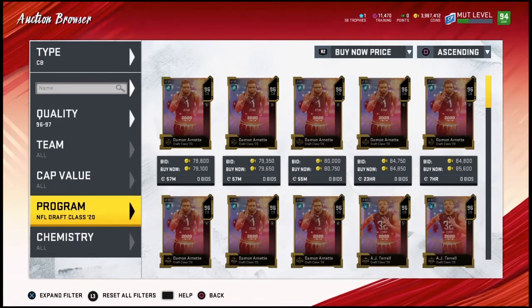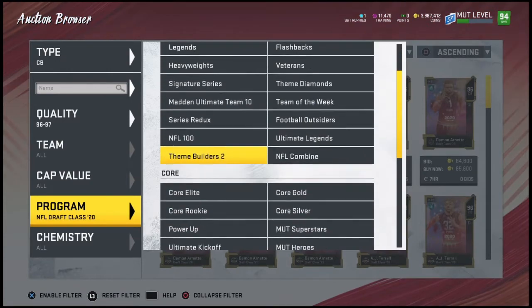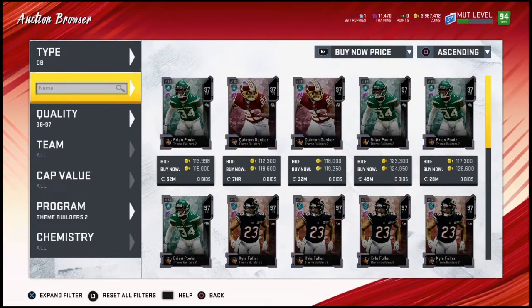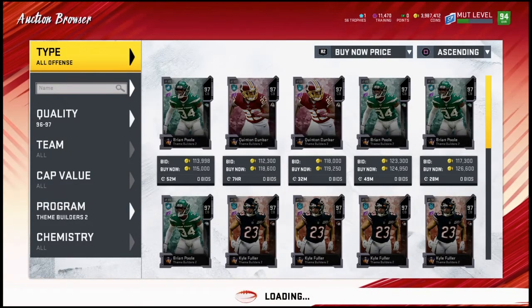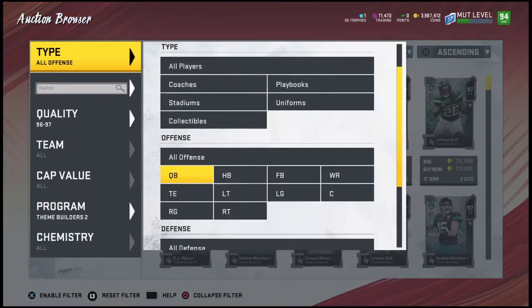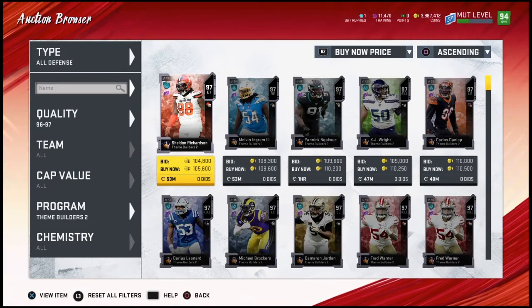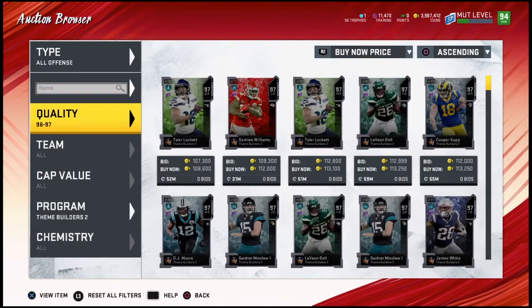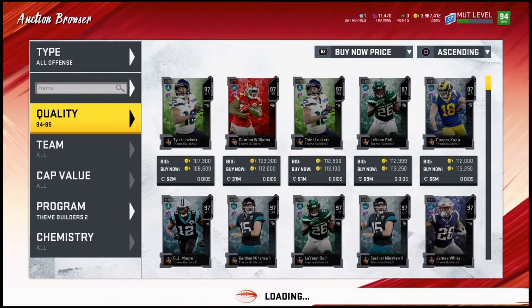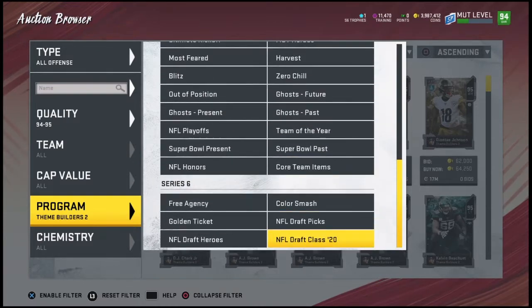These are the cards that have really dropped the market down. I do have a lot of these NFL draft class players myself, and it's caused the theme builder cards to go down in price tremendously as well. You can get sniped down to around 100,000 still. The 95s are also really good — you might have to go back to the draft class filter for the 95s, those might be better on the draft class filter.